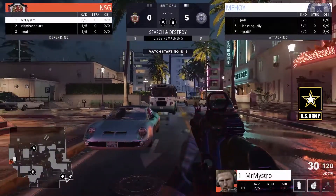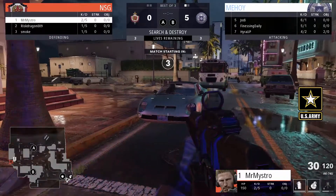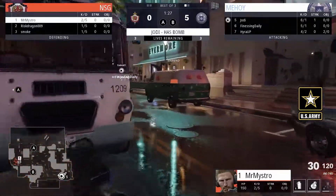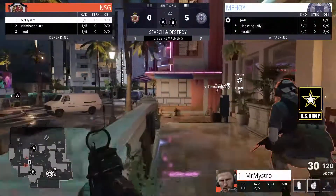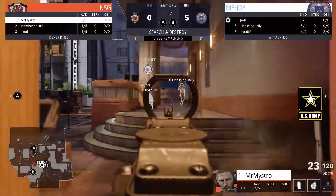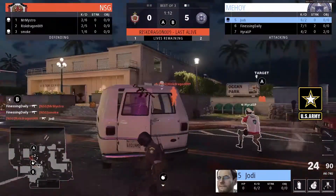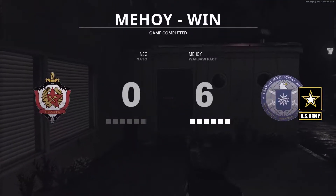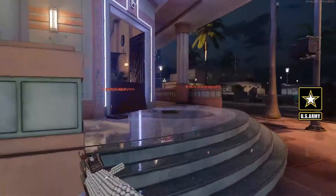Your team's at 5-0 right now, about to go - they're 11-0 in rounds. NSG with two players heading towards B, one towards mid. It's going to be a three-man hit for Mahoy over towards the B site. You're going to see both teams stack up and kind of line up for each other. Hyra going to get the third, and that is a double 6-0 round count there for NSG.